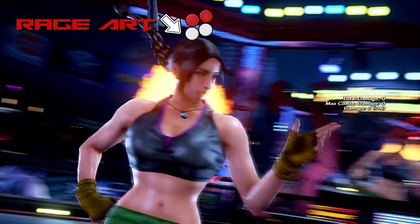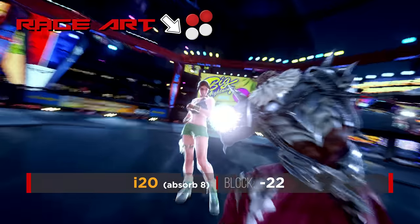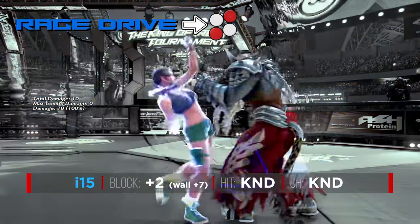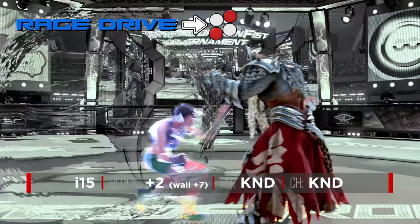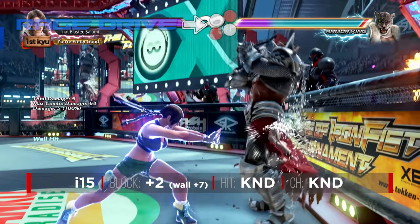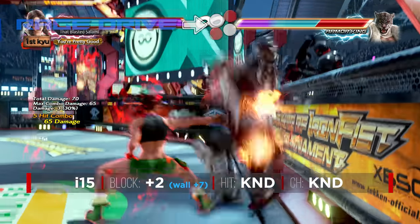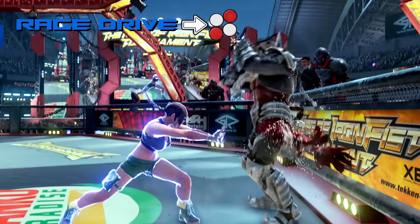Julia's rage art is completely unremarkable — it's a super unsafe mid that takes 20 frames to come out and starts absorbing hits on the 8th frame. Julia's rage drive is quite similar to Feng's or Paul's. It's a reasonably fast mid that wall-splats from a mile away. In open ground, although you're plus on block, you can't really do much with it due to the pushback. If the opponent is shoved into the wall though, they take a guaranteed 5 points of damage and are left at minus 7, leaving them in a terrifying position. Overall, Julia's rage drive makes her already amazing wall game that much more oppressive.